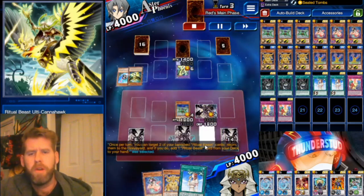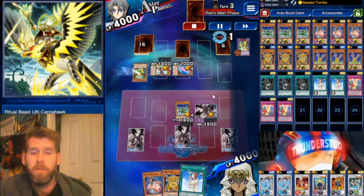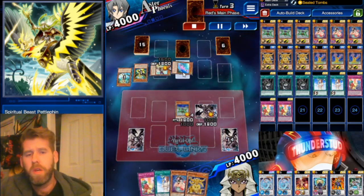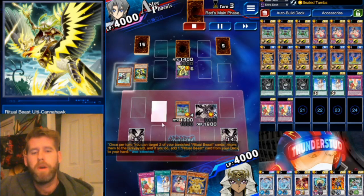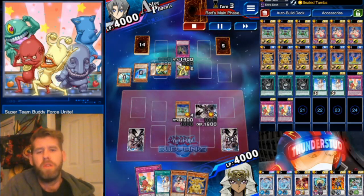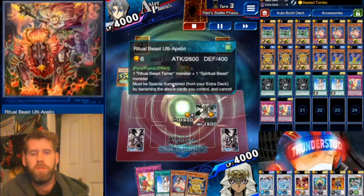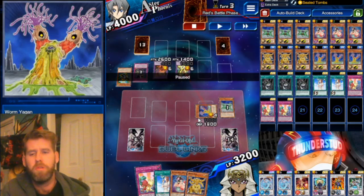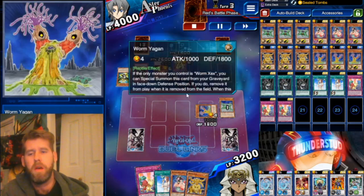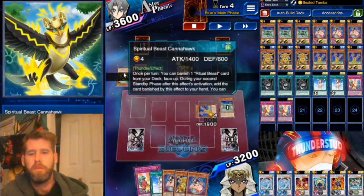Our opponent is Ritual Beast, so he gets his Petal-Fin out, returns our Forbidden Chalice, and brings out a Canahawk to recycle the Petal-Fin effect with the Summoning Window. Ritual Beasts are really strong — people sleep on them but they're a very solid deck. He uses Petal-Fin again targeting our back row, but we're not scared of an OTK here. He uses Ambush trying to OTK us, but it really won't work. He uses a Paleo incorrectly — he really needed to swing at my Yagen with it.